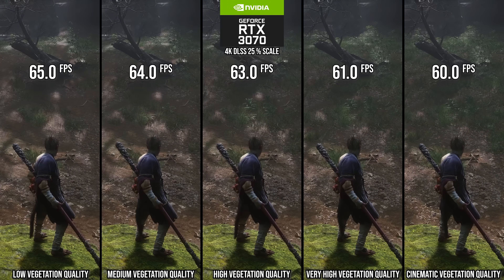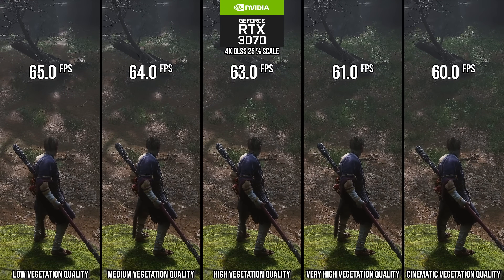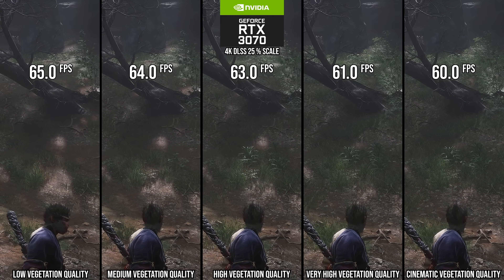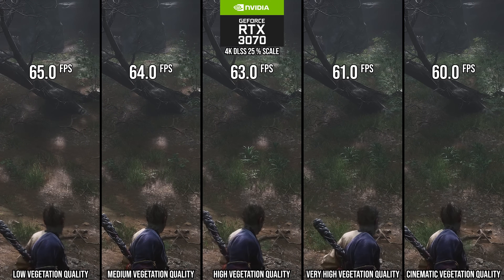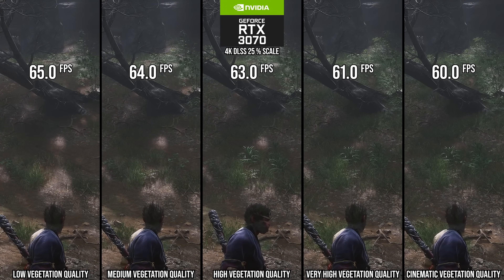Speaking of vegetation, vegetation quality is an area where the PS5 pruned it too, and I'd recommend pruning this on PC as well. On the high setting at an average view distance, it didn't super affect the density of vegetation you can see, but it had a nice 5% performance win, and I think that's worth it. Going to medium or low, though, I feel like is a bridge too far, so I wouldn't recommend that.